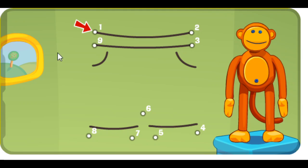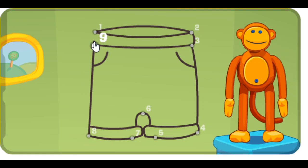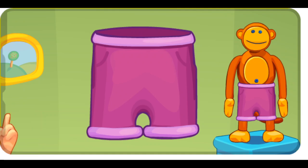Connect the dots from smallest to biggest to see what it is. One, two, three, four, five, six, seven, eight. What is it? Nine. Poco pippity puff. It's a pair of shorts.